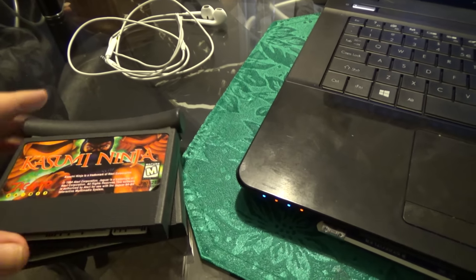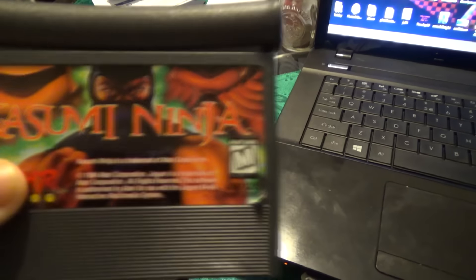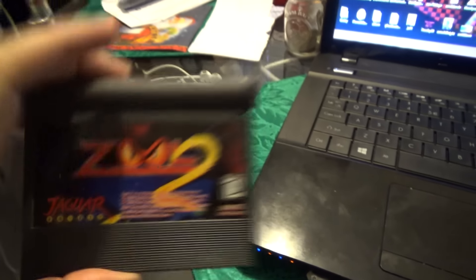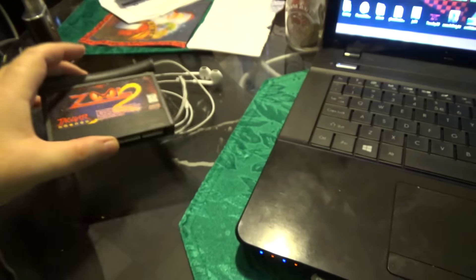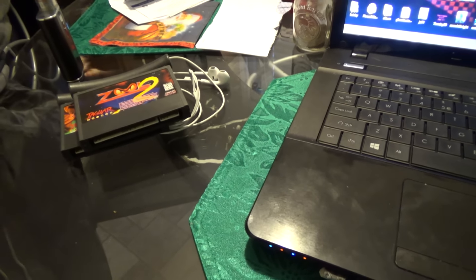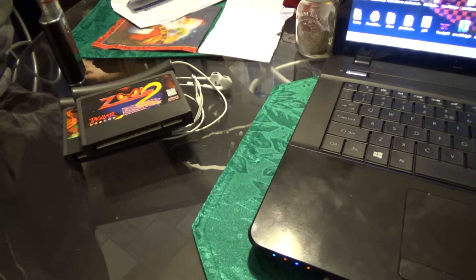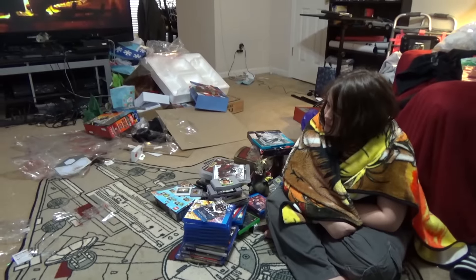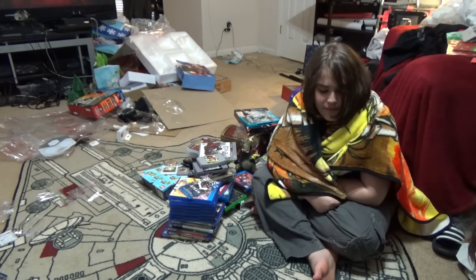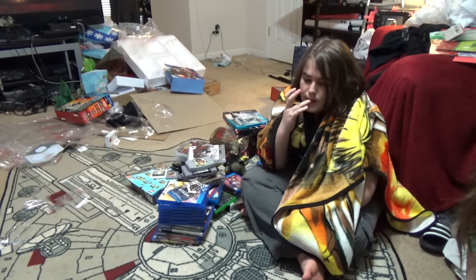Just as I was about to upload the video, two more items from the waifu showed up: Kasumi Ninja for Jaguar and Zool 2 for Jaguar. She also ordered Way of the Warrior for 3DO but that one hasn't arrived yet. Anyway, there's our full Christmas haul — feel free to share and let us know what you got, any cool game pickups, leave them in the comments. Until next time, this is Seventh.